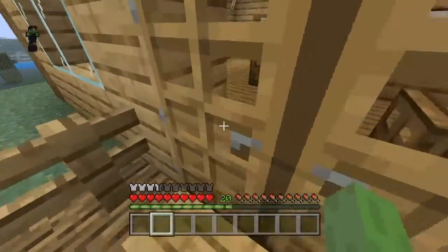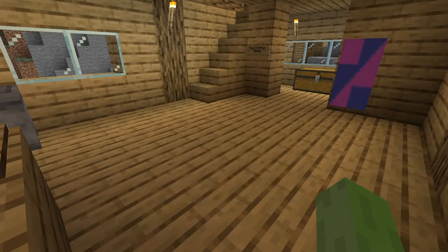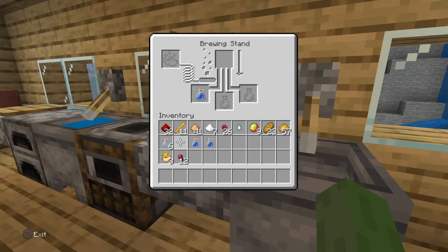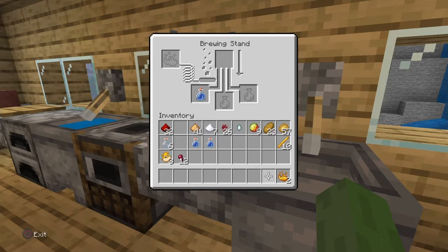I want to think of a potion that I want to make first. I have magma cream, so that's fire resistance, right? I believe so. Let's go ahead and put a water bottle in here. Now of course we're going to need some blaze powder to run this machine. I don't want to put it in just yet, just in case anything off happens, so we're going to put nether wart in it first.